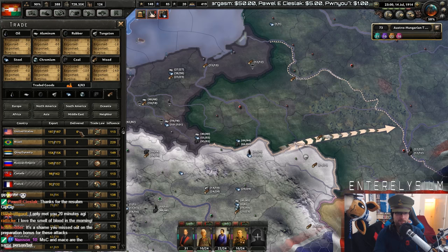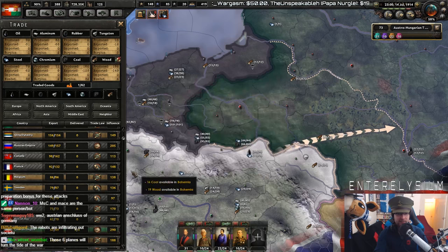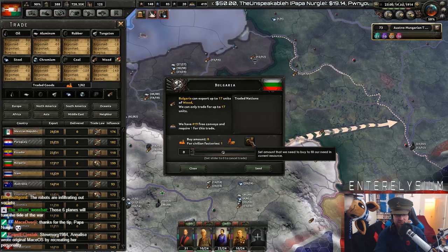I need more lumber — I'm not getting it from Russia anymore. We could try getting it from the German Empire. From the unspeakable other — Papa Nurgle. Walter says hi! Thank you very much, Papa Nurgle. Who else can I get lumber from? Anyone close by? Bulgaria! Thank you very much. I'm down for that.